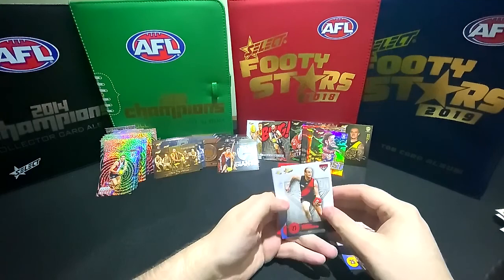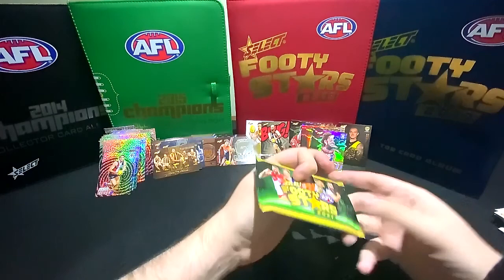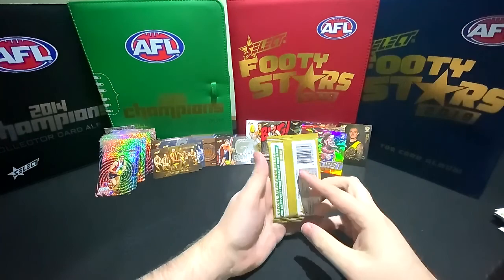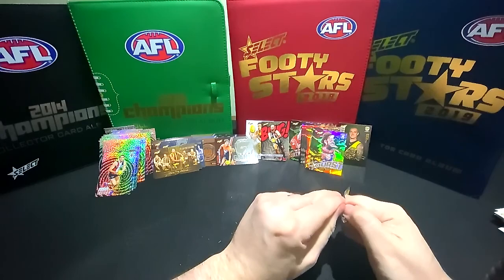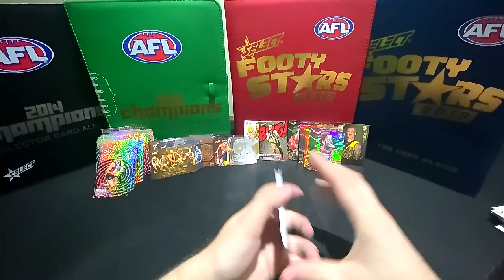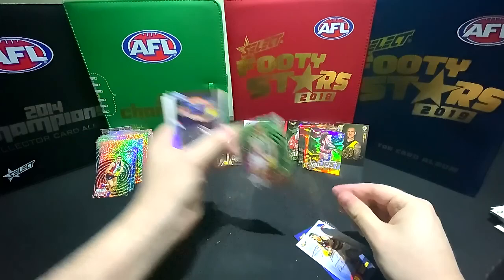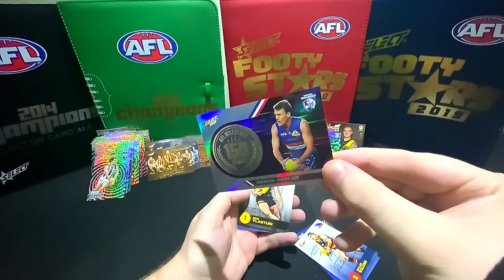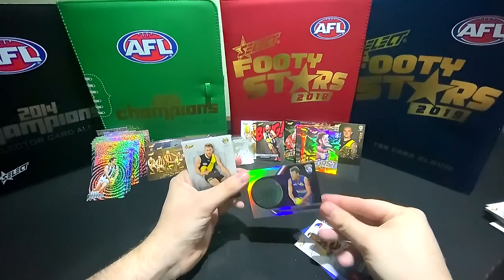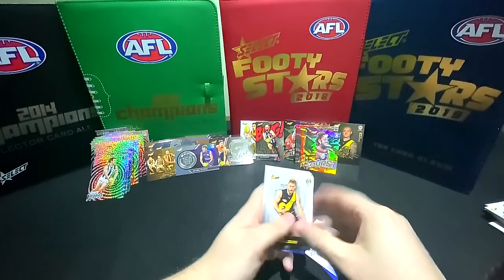Okay, lucky last now - kiss for good luck! Alright, last pack - see if this is where the goods are. Taylor Walker, Chris May, and another milestone to finish it off - Jack McRae. They're not bad cards either, the milestone ones. Pretty happy with the set this year. Looks like there's only the one checklist card.